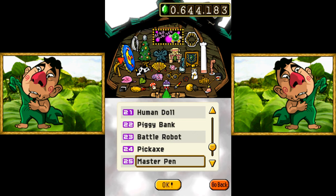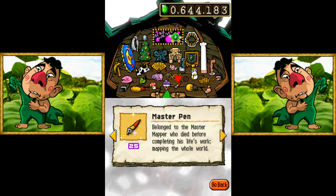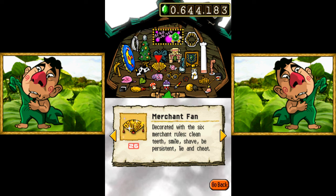We also got the Pickaxe for being an honorary Duke. It's sharp. Don't play around with this, and don't build bridges with it - that won't work. The Master Pen. But the Master Mapper and his wife are in Map Heaven now. The Merchant Fan. It has the six merchant rules: clean teeth, smile, shave, be persistent, lie, and cheat. I agree with these rules.